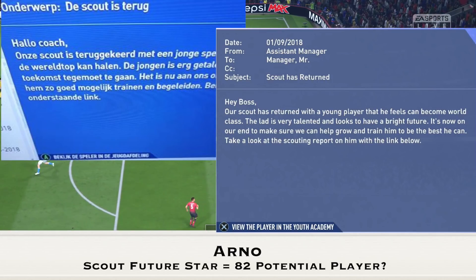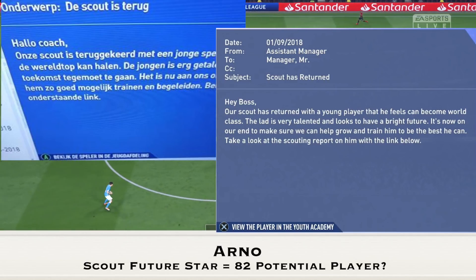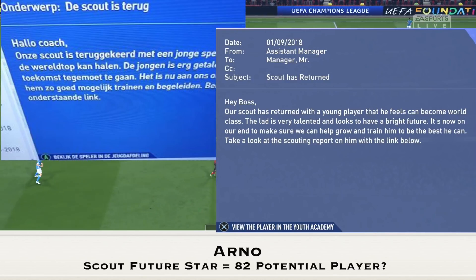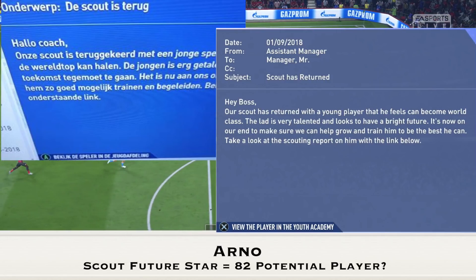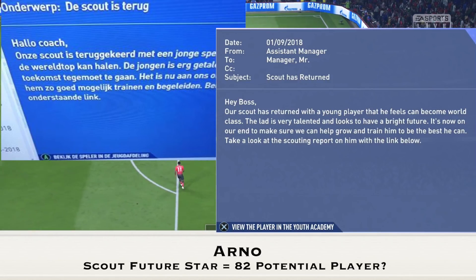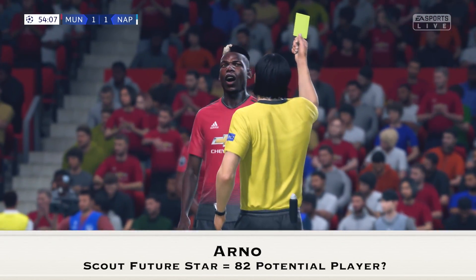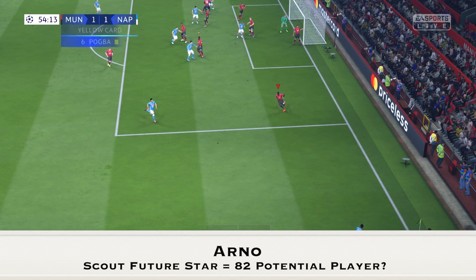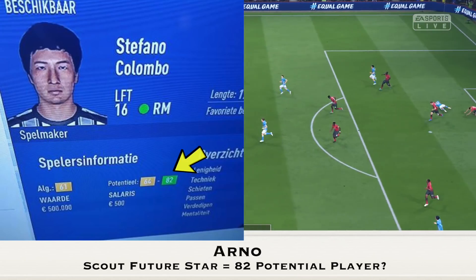This next one comes from Arno. He redeemed the Scout of the Future staffing from the EA Sports Catalog and the scout returned with an 82-potential player. When you redeem one of these scouting assignments, you get an email saying the scout has returned with a young player he feels can become world class — that the lad is very talented and has a bright future. But when the scout returned for Arno, he brought back Stefano Colombo, who has a potential of only 82.